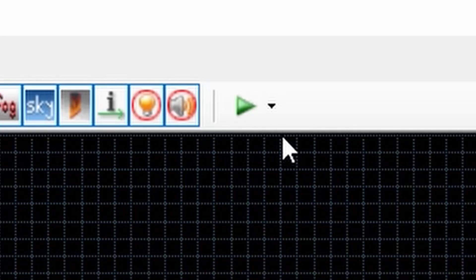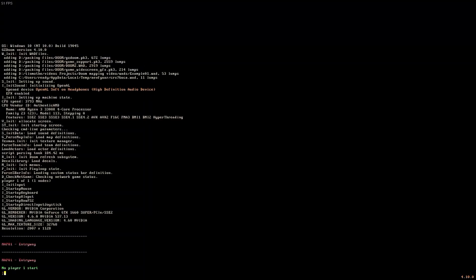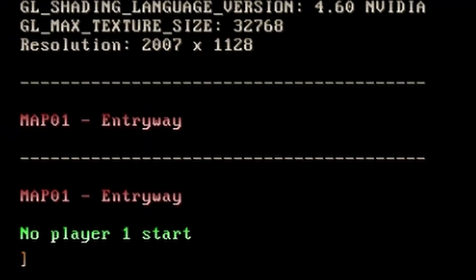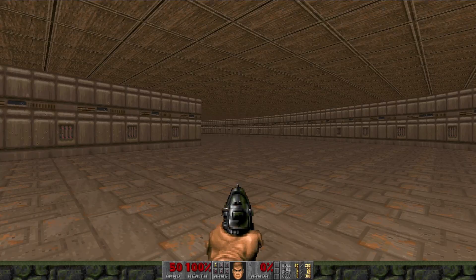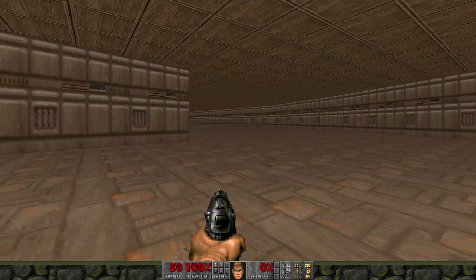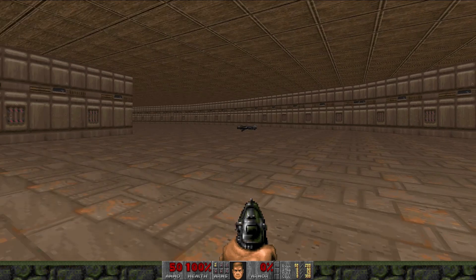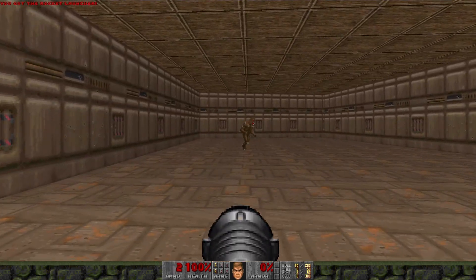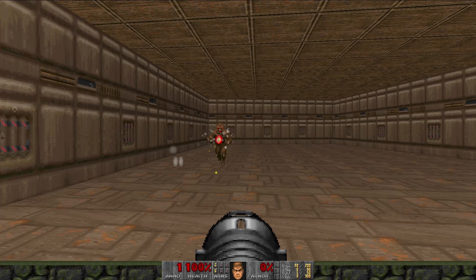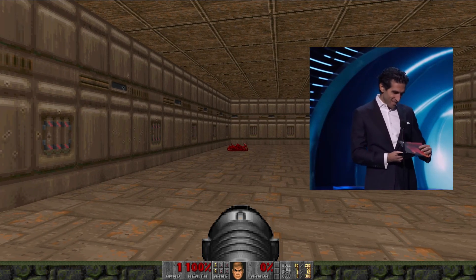So with all of that out of the way, let's finally play our level. Oh yeah, I'm stupid. Hold on, let me just— okay, now we can play. I feel like this map needs something. I've got it! Game of the year winner is—